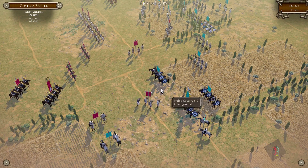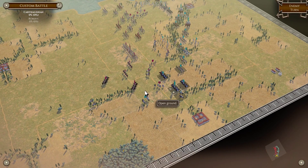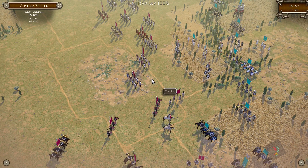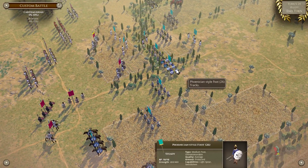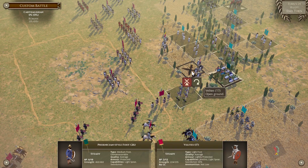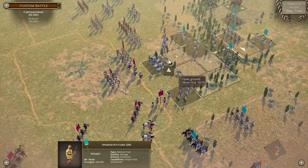Unpleasant — we could disrupt. Maybe. Lucky us. Scutarii are going to push for the Italian foot alongside our Phoenicians.